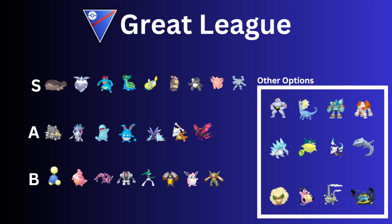Then we have Quagsire. Yes, Mudshot was nerfed and it does affect the Mudboys like Whiscash, Swampert, and Quagsire. But Quagsire — or Shadow Quagsire — is still a really good one. I'd recommend the Shadow one honestly.